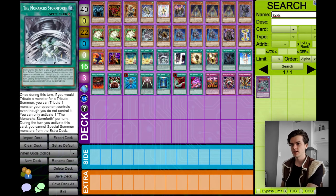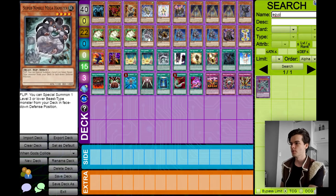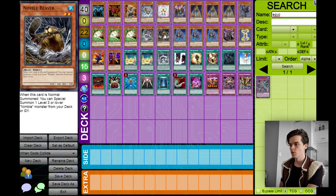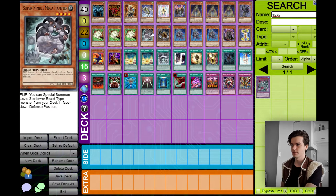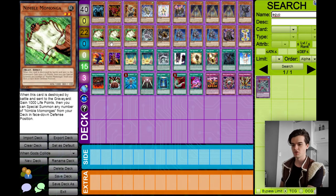Next we got the Nimble engine. We've got triple Nimble Mamonga — this guy is great. When he's destroyed by battle you gain a thousand life points and special summon two more, very easy tribute fodder and protects your life points while you're waiting to draw your Egyptian gods. We summon him with Super Nimble Mega Hamster, whose flip effect special summons one level three or lower beast-type monster from your deck. And also Nimble Beaver — when this card is normal summoned you can special summon a level three or lower Nimble monster from your deck or graveyard. These guys are meant to summon your Nimble Mamongas.